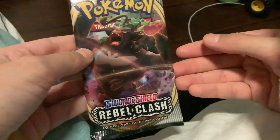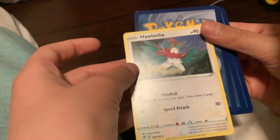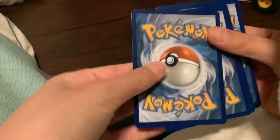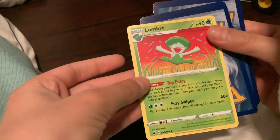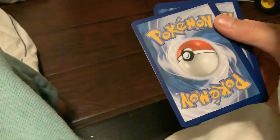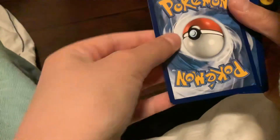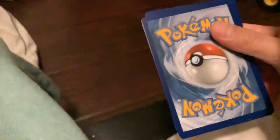Let's open the last packet. It's a monkey. So let's go again. Okay guys, so it looks like we got a white card. Put that over there. We got a lumbry, a stadium, an energy, and for the rare one, a Mr. Rhyme.